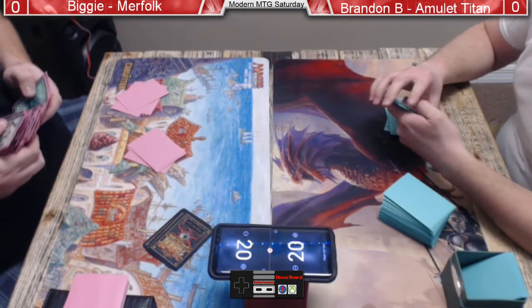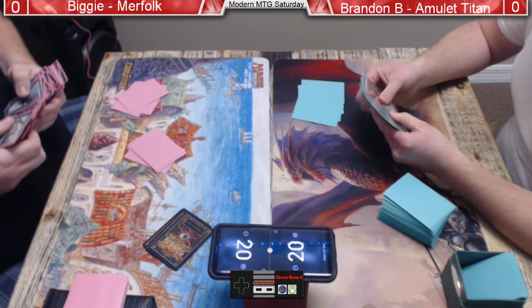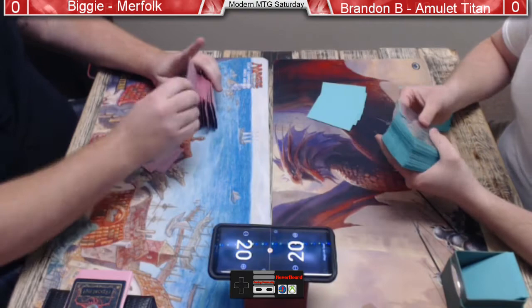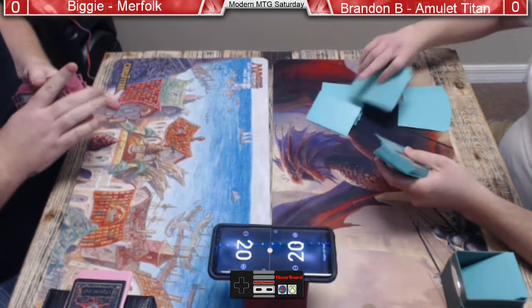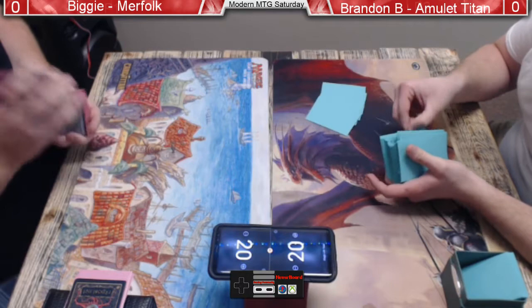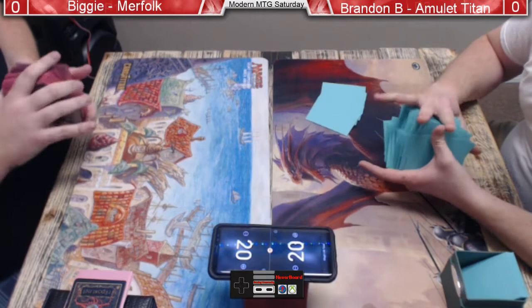You see how this Amulet Titan deck is supposed to work — you get the Primeval Titan out, pump it, give it haste, hit them twice and win. What does Merfolk do against this? Spreading Seas and hope that screws up the mana base quickly? Even Spreading Seas isn't really gonna do it because of the Karoo lands. Damping Sphere is gonna help a lot — it makes the Karoo lands just tap for one. So really the only thing Merfolk can bring in to interact is counter magic.